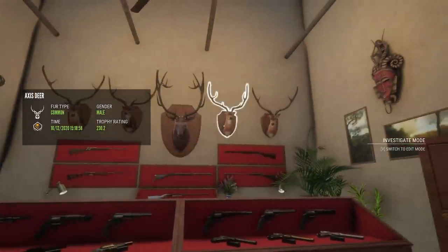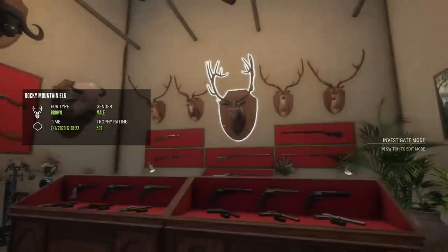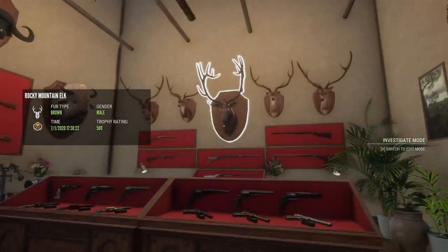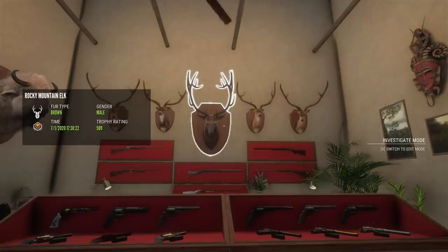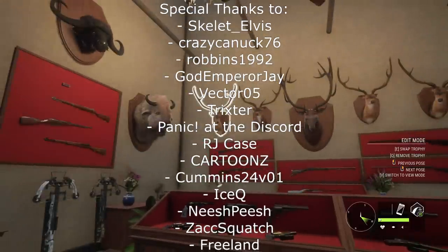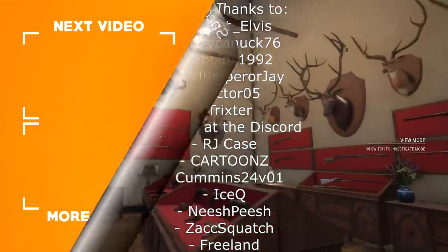Got a couple more to the Trophy Lodge, and I actually do like having them all in a line like that - it's actually kind of cool. I may end up leaving this room like this. I think I'd like to get the elk out of there for maybe a moose or a Rocky Mountain elk, because I like it better where the Axis Deer aren't dwarfing the elk. Anyway, that is going to do it for this video - thank you guys for watching, and I'll see you next time.